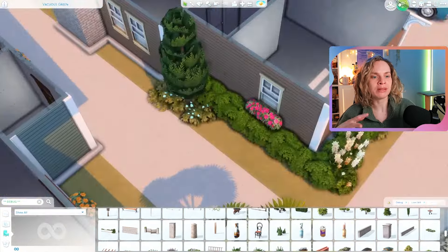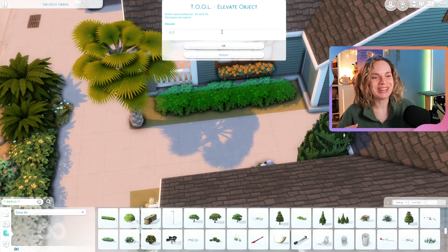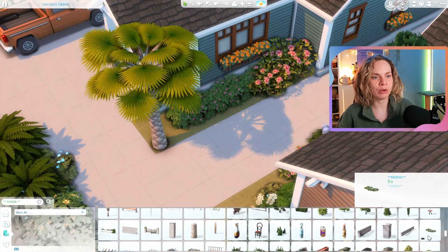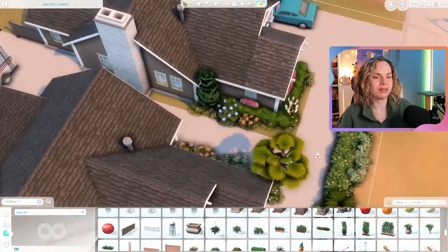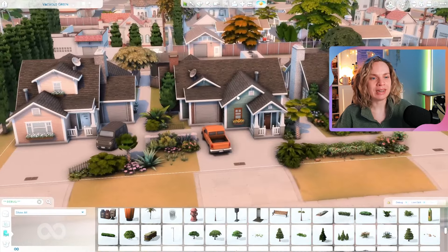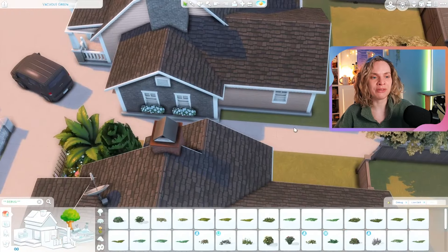I tried to create a little street with pathways, sidewalks, driveways, parked cars and bikes, and even a little van or camper out back — a little RV-type situation. I was really trying to tie this lot in with the rest of the environment. The neighborhood is pretty cluttered with small houses, garages, and parked cars — all debug items — and I tried to mimic that here.